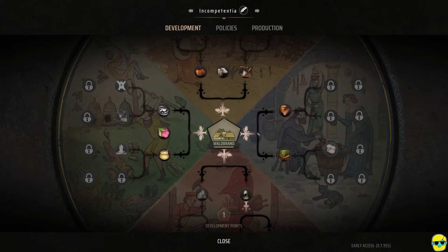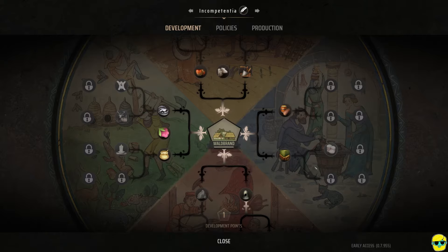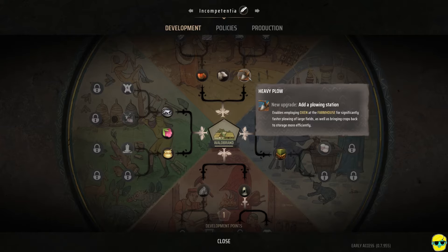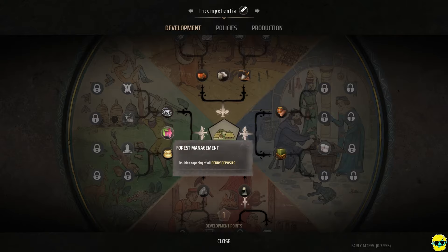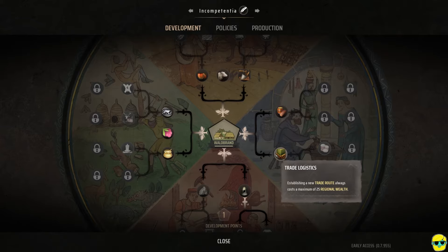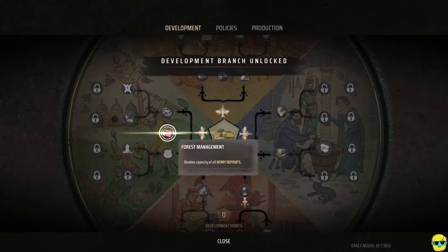First of all, this has to be renamed — Waldbrand sounds good, but not quite as good as Incompetentia. I don't have any points to spend here, no policies, I got nothing. But it does say I have one development point because I upgraded my settlement. I can make an orchard for apples, a heavy plow, sheep breeding, help my hunters trap, double the capacity of berry deposits — which I have — beekeeping, a trade route costs a maximum of 25 regional wealth, foreign supplies, armor making, and charcoal burning.